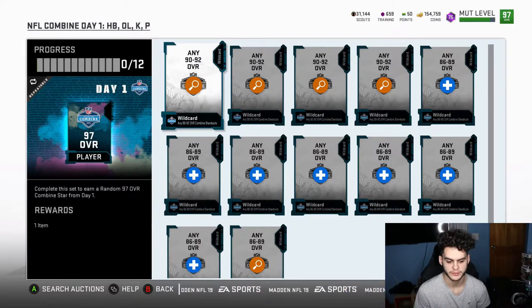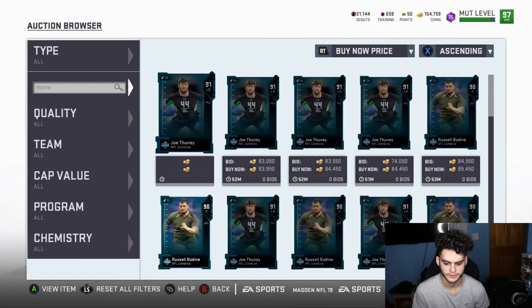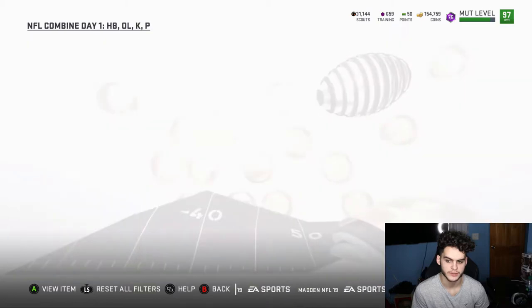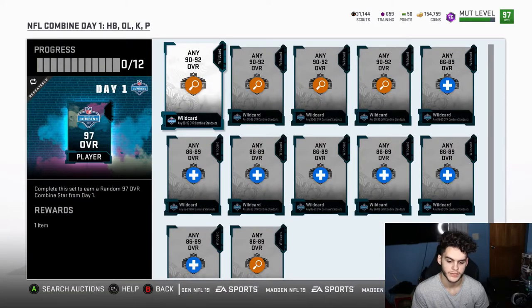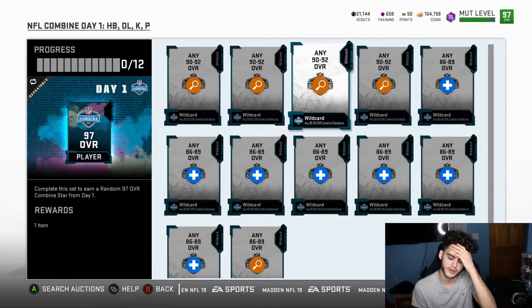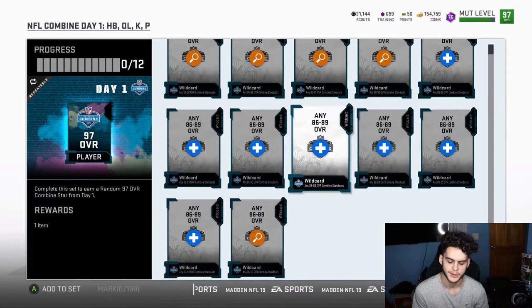This set seemed to be pretty profitable. Let me see how much the 92s are going for — Kenny Drake is going for about 90k. I had about four of him; if I had sold them that would have been 90k times 4, which is about 360k. Maybe selling them individually would have actually been a better way to make coins than taking the scouts. Right now as of this moment, selling them individually as you got them would probably be the best way to make coins — I could have made even more doing that.